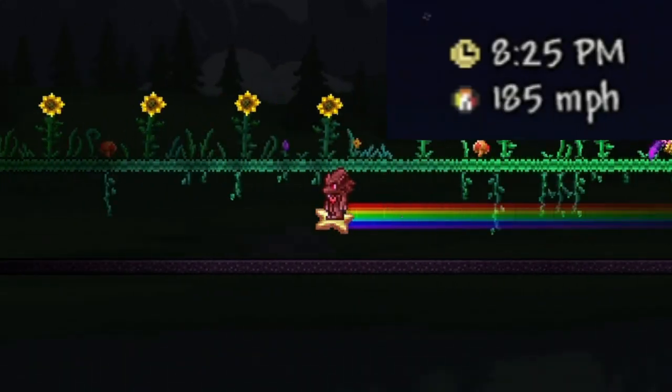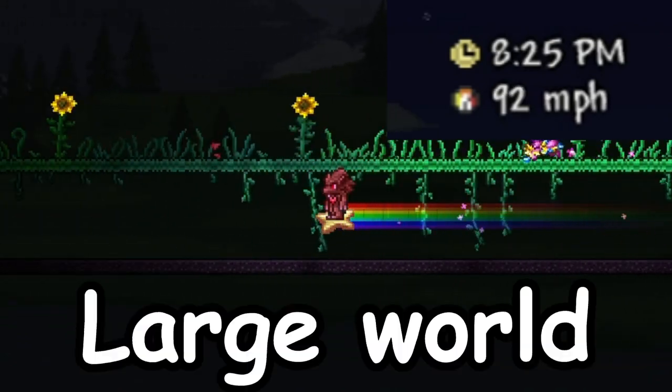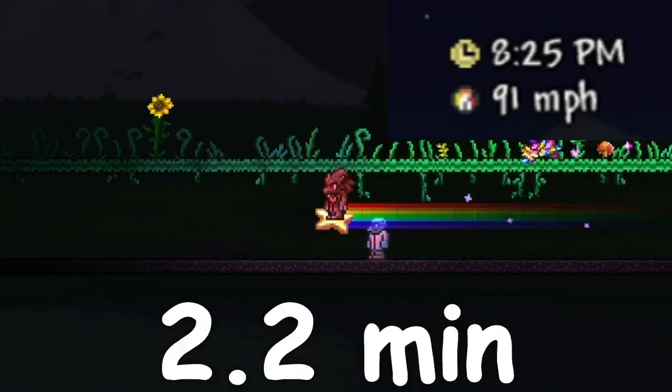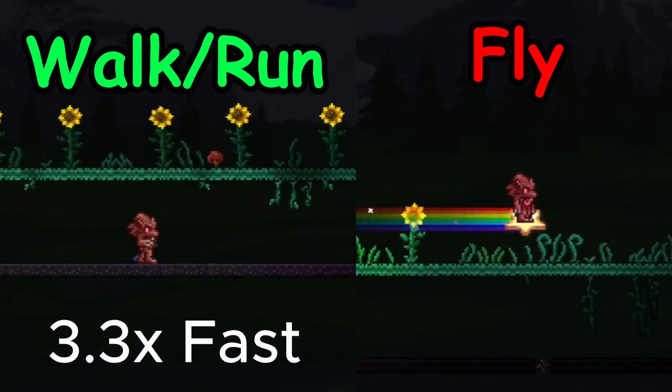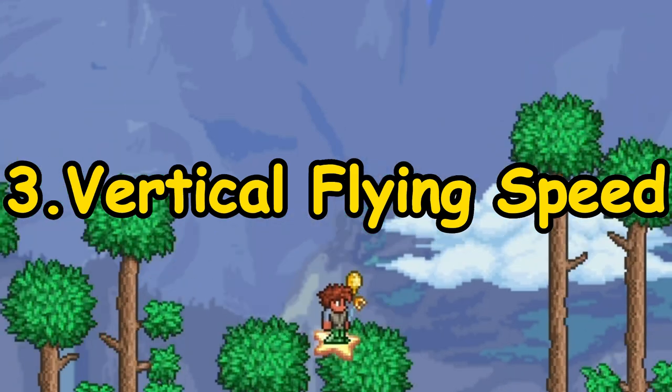With this setup, the max speed you can achieve is 92 miles per hour, which can make you travel across a large world in just 2.2 minutes. So you can either walk 3.3 times faster or fly. But there is one more speed we can max out: the vertical speed.